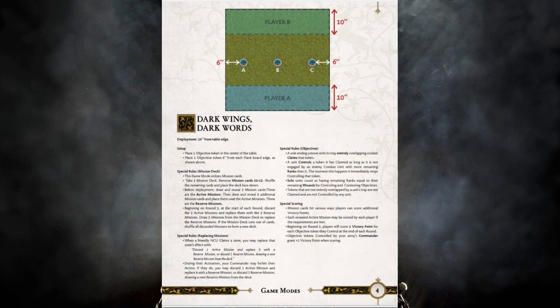Next we've got Dark Wings Dark Words. This isn't one I had a lot of experience with when it first dropped. This time around I think they've done a lot of improvements that can bring it into the competitive atmosphere, though I still think this is probably going to become the new black sheep of competitive play. I do really think there's a lot of control in this mission. It has three objectives in the middle just like Clash of Kings, pushing engagement towards the center. You only need one mission deck between the two players, so if someone's missing their deck you've at least got this as a backup — a really elegant inclusion.